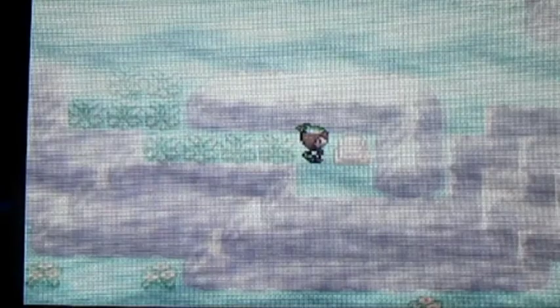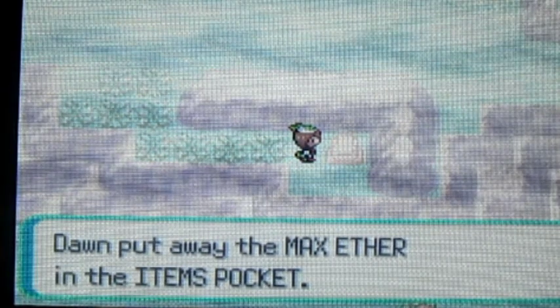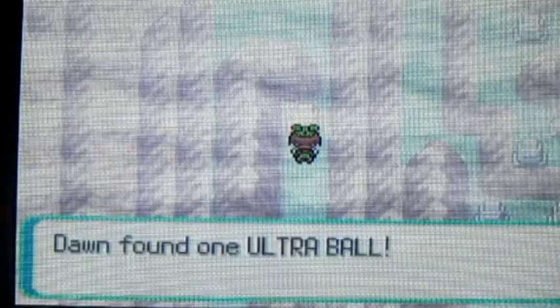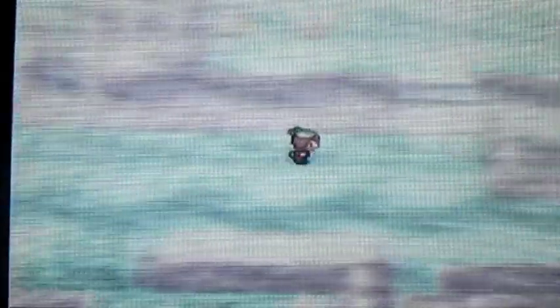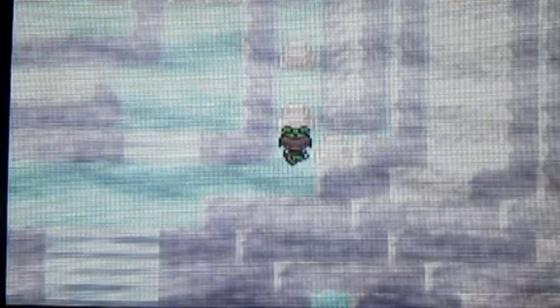This tombstone looks kind of suspicious — there's a Max Ether in that one. If you hear some noise in the background, it's because I'm clearing stuff off my desk. Up here there's a hidden Ultra Ball on that tombstone, so that's kind of worth getting because those are kind of expensive — you can get two Great Balls for the price of one Ultra Ball. Max Potion there. Let's see what else we can find over here. Nothing else.